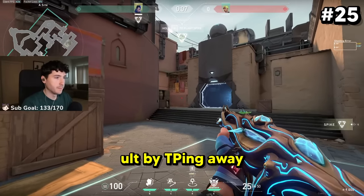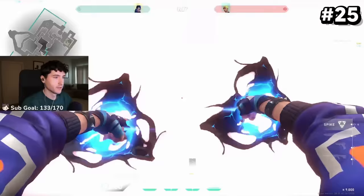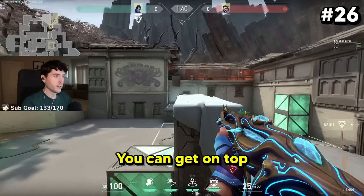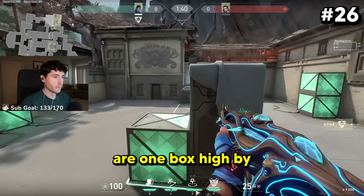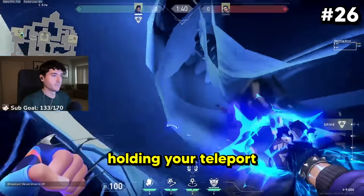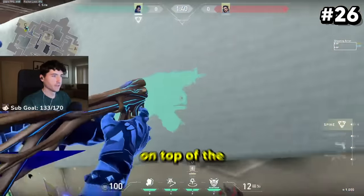You can bait Gecko ults by TPing away at the very last second and still being safe while detained. You can get on top of platforms that are one box high by standing inside of your clone, holding your teleport, jumping, and right-clicking it on top of the platform.